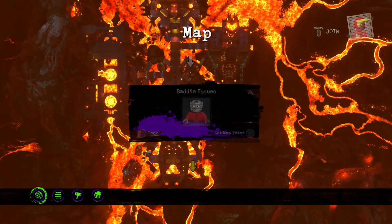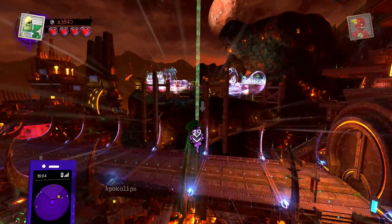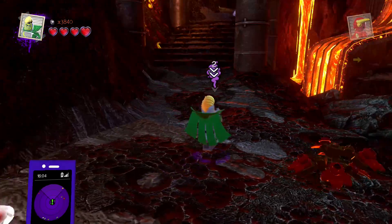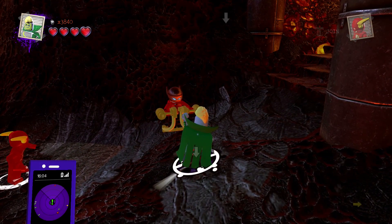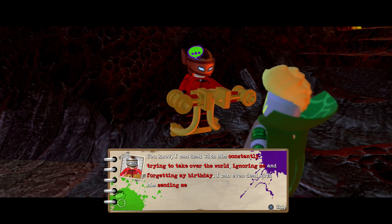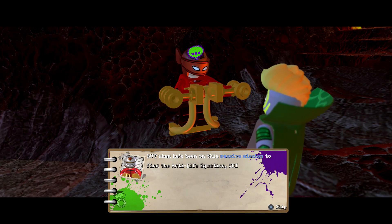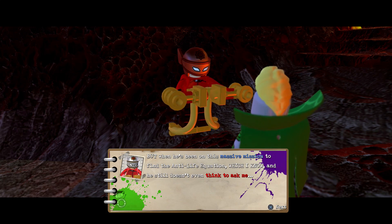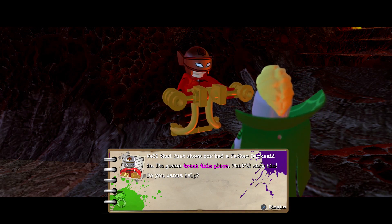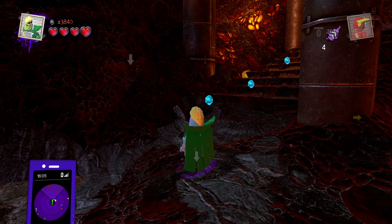What else do we have going on around here? I have this right here — Baddie Issues. We'll try that out. I don't see anybody over here yet but I'm sure they're just loading in. There's Orion. He says he can deal with Darkseid constantly trying to take over the world, ignoring him, and forgetting his birthday. But when Darkseid was on this massive mission to find the anti-life equation and still didn't think to ask him — well, that shows what kind of father Darkseid is.